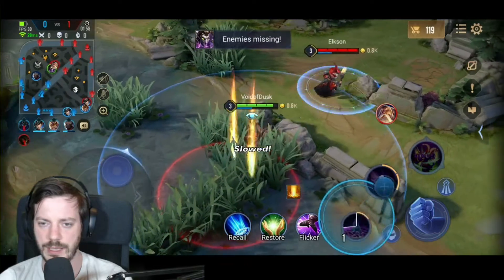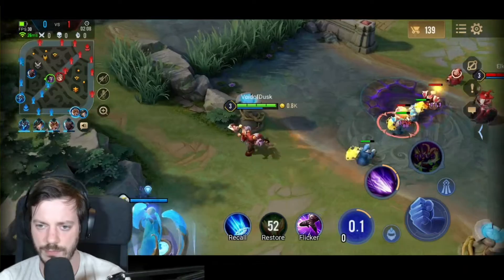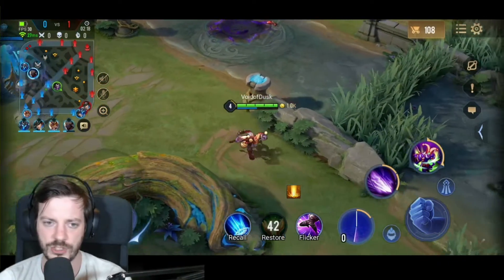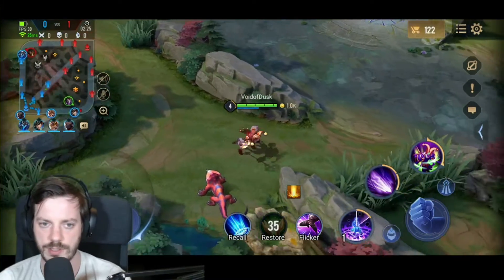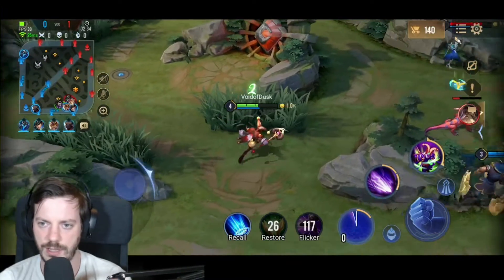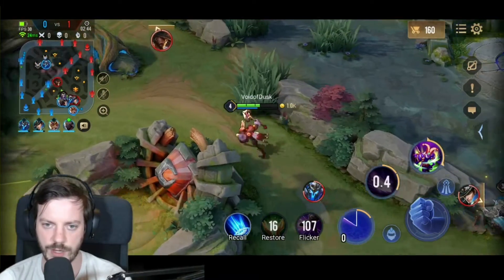Top lane Tara versus Ryoma is basically open — it mainly depends on how good each player is. I've seen Taras go 13-0 and I've seen Taras go 0-13. Ryoma has the range advantage and can stun Tara repeatedly, but she has better sustain and can sit under tower. Just from the matchup, I didn't see a clear disadvantage for us — it would come down to skill and how well team tactics work out.